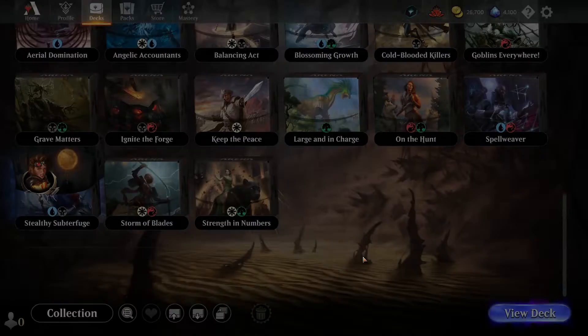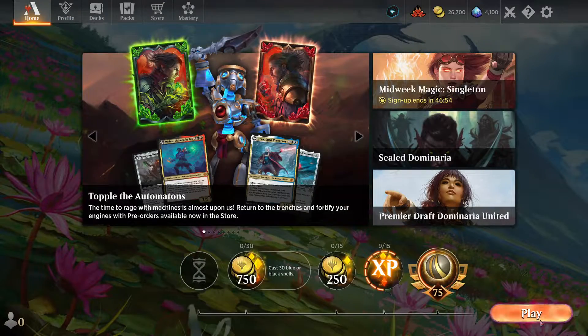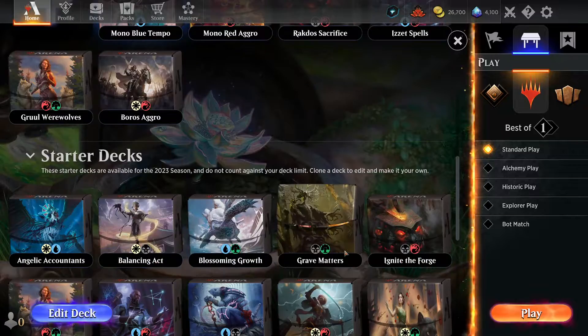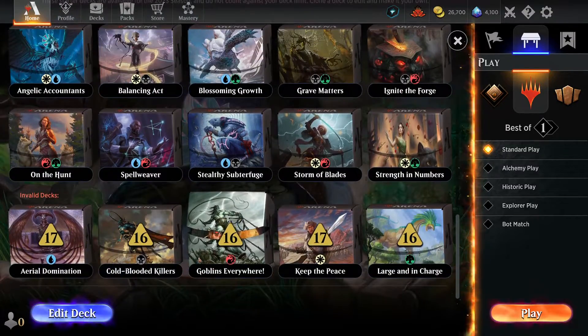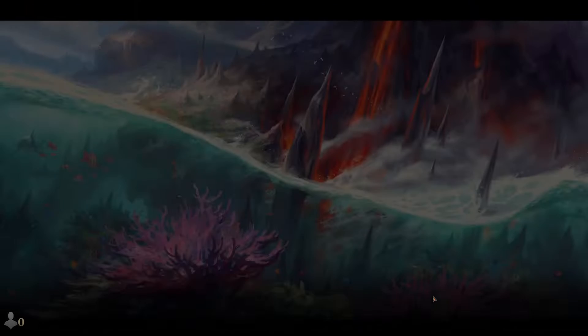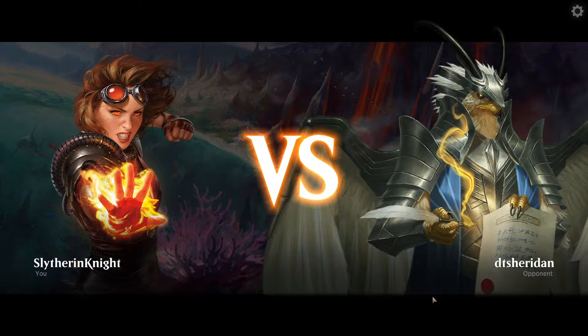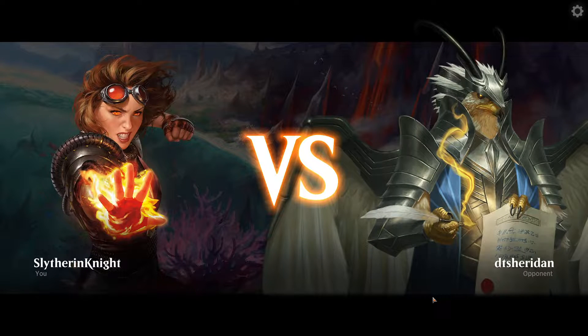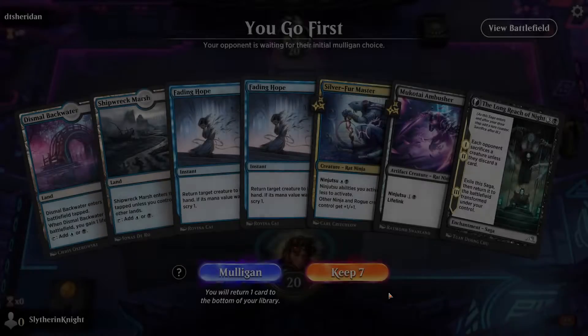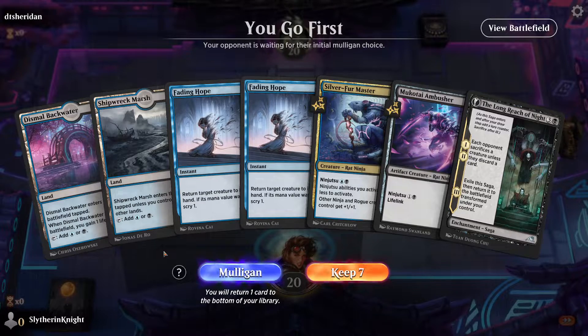So without further ado, let's go ahead and get into it. Not the best starting hand, so I am going to mulligan just because both of these will go in tapped since I don't have anything else with them.